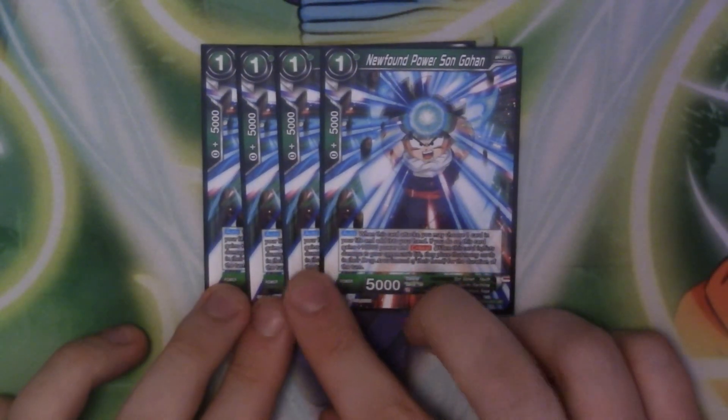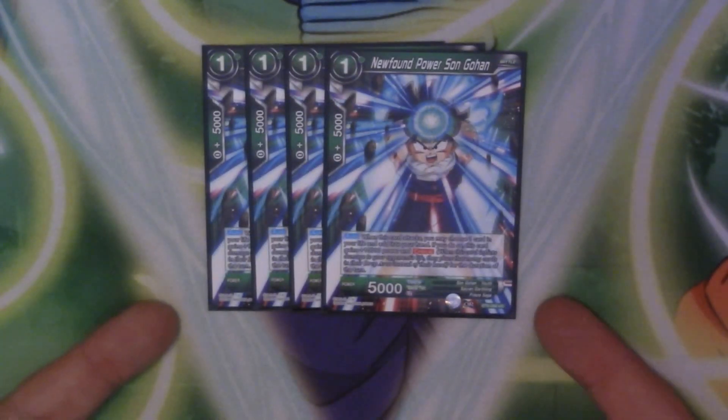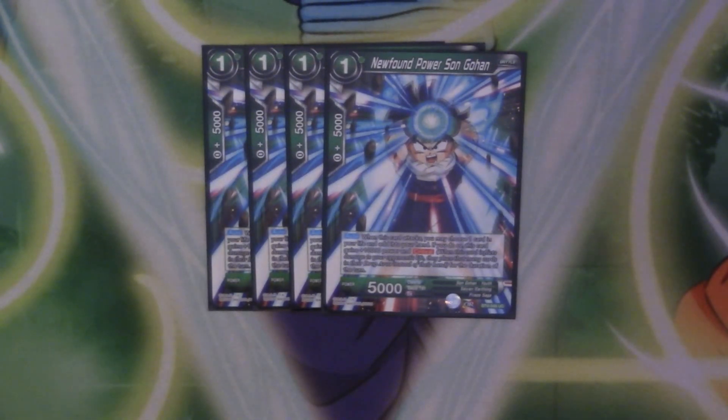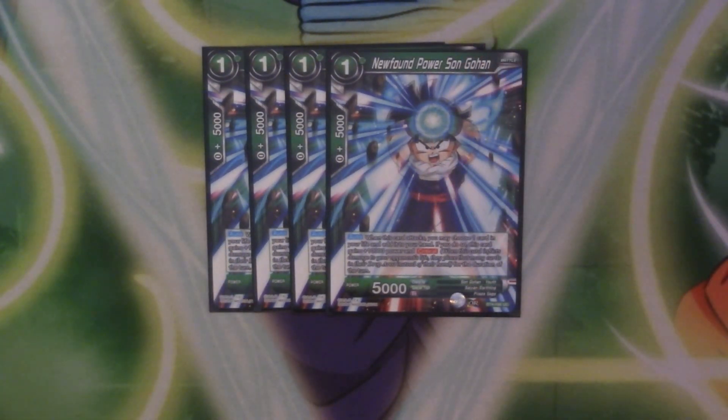Finally in the one drops we have four copies of Newfound Power Son Gohan. Gohan is our self-awakener of the deck — besides Sacrifice, he's supposed to be our go-to. He has an also ability: when this card attacks, choose one card in your life and add it to your hand; if you do so, he gains 10,000 power and Critical for the duration of the turn. So he self-awakens, creates pressure with Critical, and is generally a very useful card. It's great that green gets this since all we had before was TN — and how often do we see TN in green decks? Being sarcastic — I'm British, that's what we do.